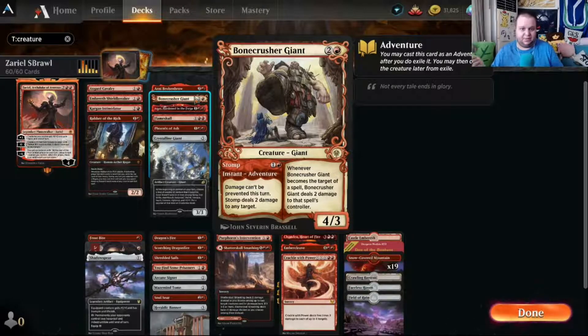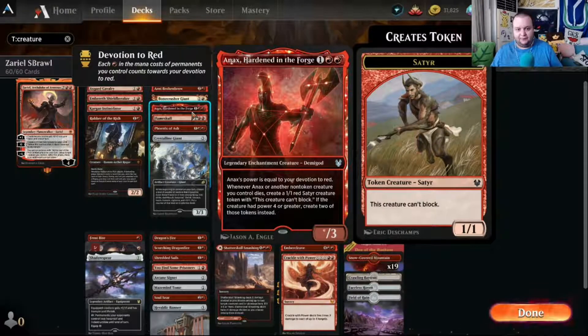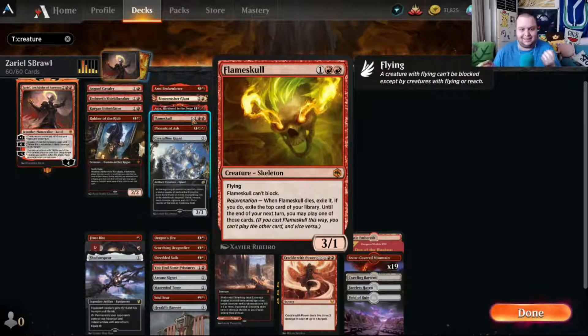Anax, Hardened in the Forge scales in power equal to your devotion to red, so the more red mana symbols among your permanents the bigger it gets. It also gives you board inevitability: if your board gets wiped, you get a one-one satyr for each creature with power three or less that died, and two satyrs for creatures with power four or greater. It helps us rebuild after a board wipe.